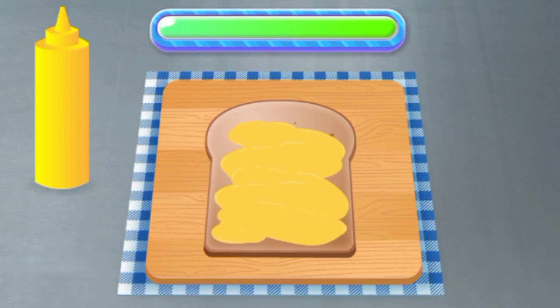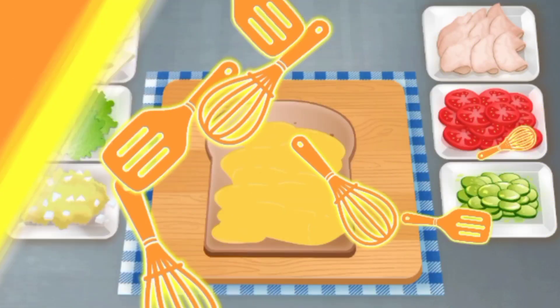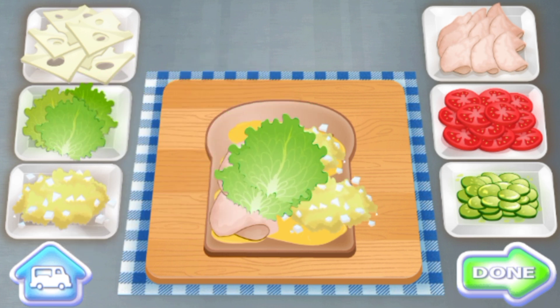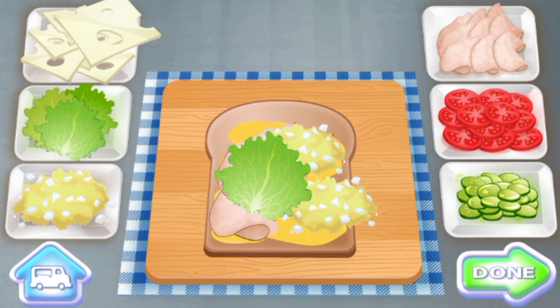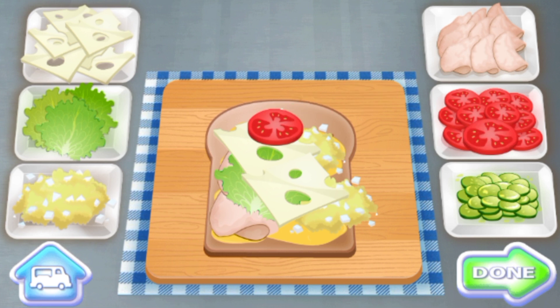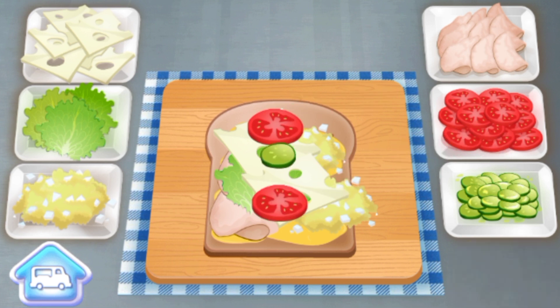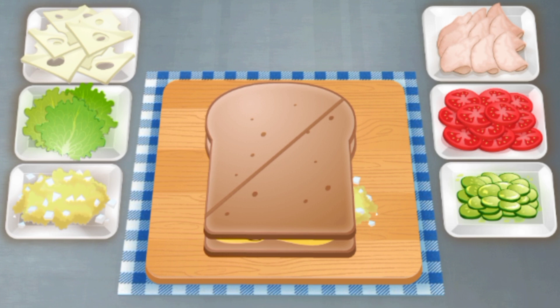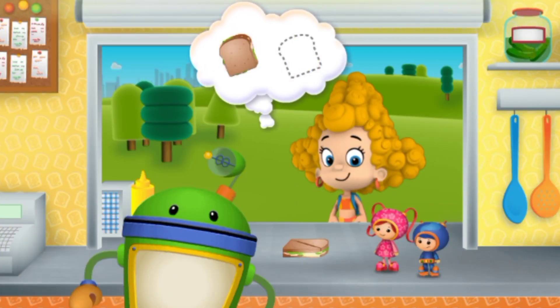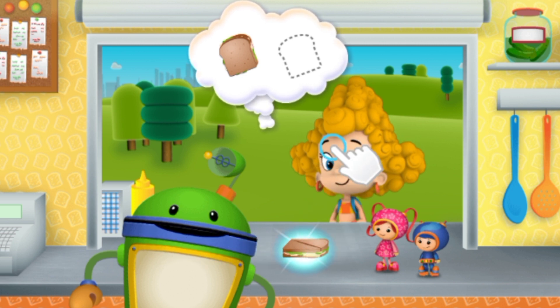Thank you, Umi friend! I want that in my belly belly! Cheese! Excellent! Tomatoes! Pickles! Done! That's a paw-some sandwich! What a spectacular sandwich! Tap on the food, then drag it over to our friends!